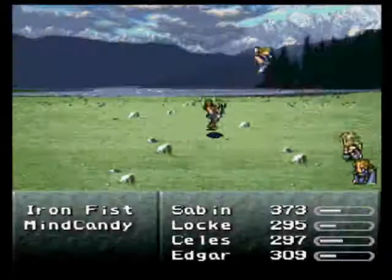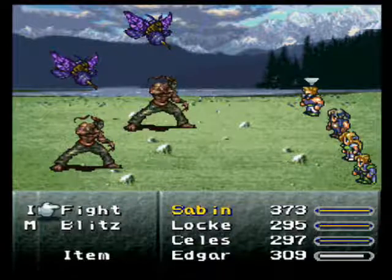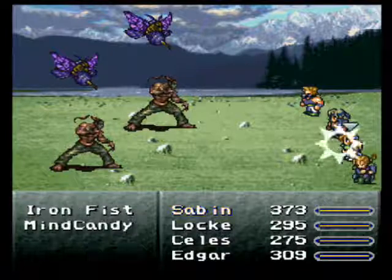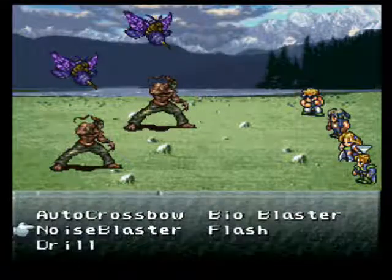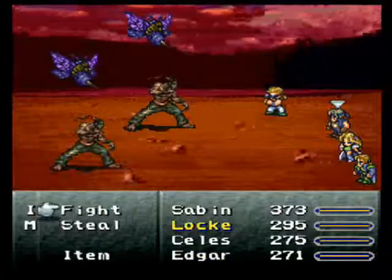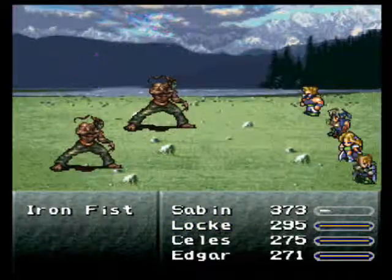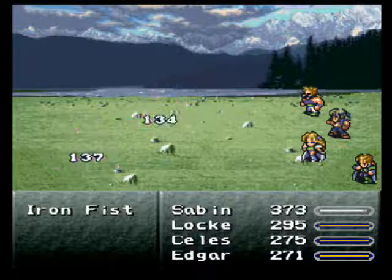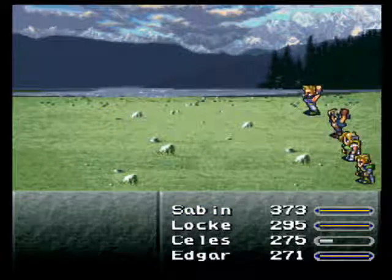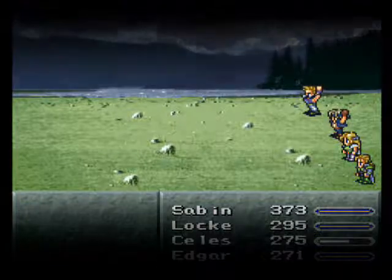We moved two steps and got another encounter — I have a bad feeling about this one, folks! Let's get Edgar using the Noise Blaster — try and confuse them, that might work! They can be confused! There we go. You can confuse those Iron Fists, so if you're worried about that stone attack you can do that. That could be quite nice.